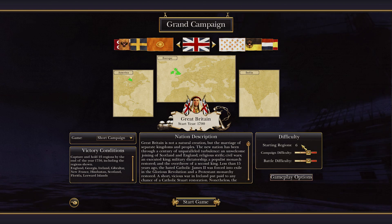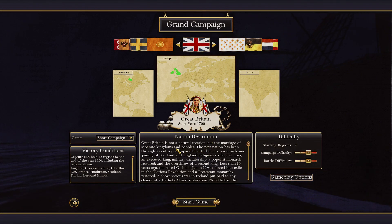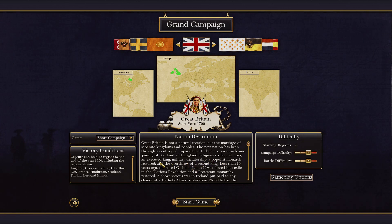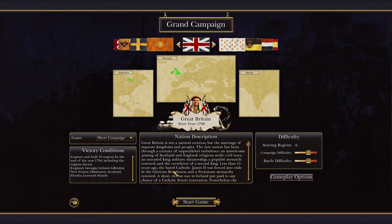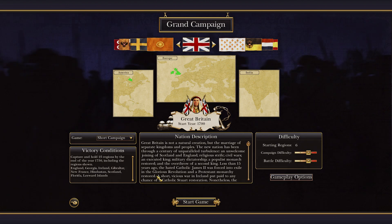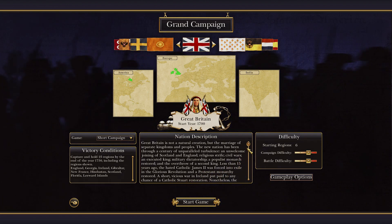Gameplay options — we're not having any of this silly stuff. Great Britain is not a natural creation but the marriage of separate kingdoms and peoples. The new nation has been through a century of unparalleled turbulence: an unwelcome joining of England and Scotland, religious strife, civil wars, an executed king, military dictatorship, a populist monarch restored, and the overthrow of a second king. The hated Catholic James II was forced into exile in the Glorious Revolution, and a Protestant monarchy restored. A short, vicious war in Ireland put paid to any chance of a Catholic Stewart restoration.